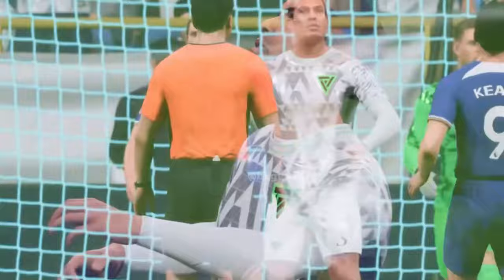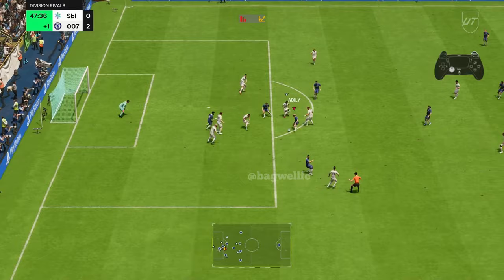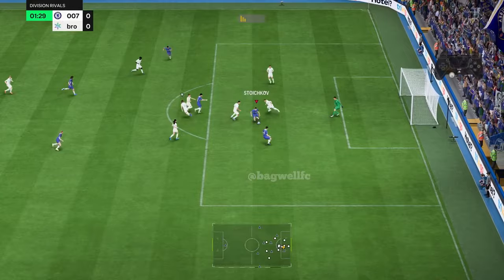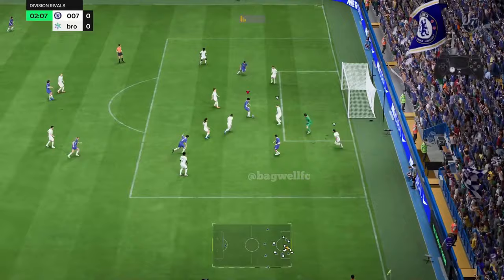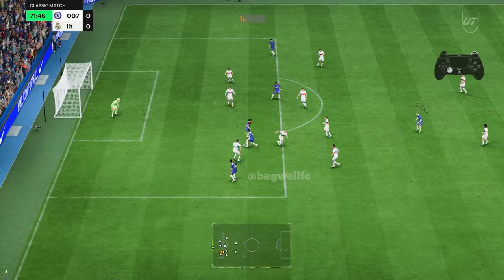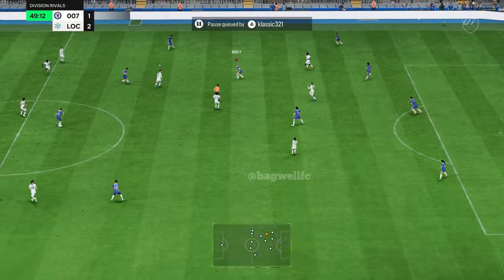Now let's move to the last topic, which is control sprint dribbling. Controlled sprint is a new skill in FC24 which allows you to keep the ball very close to your feet and move faster. You know that you have to take your hands off the sprint button when dribbling with your left stick. So to perform the control sprint dribbling, hold R1 while dribbling with the left stick. This will let your player dribble like he has magnets in his feet. And to make the move unstoppable, use a player with a technical or press-proven playstyle. These types of players are very hard to contain when using the control sprint. Make sure you like this video and subscribe to my channel for more tutorials. Thank you.